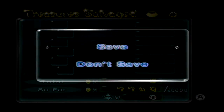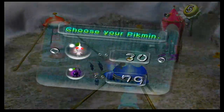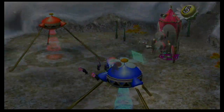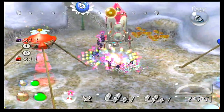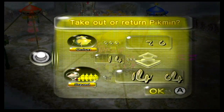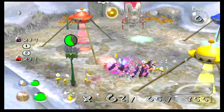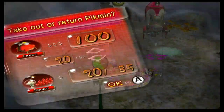Now we can explore the cave proper. I think I'm going to take out 30 whites, 20 purples, 15 yellows, and 20 reds.